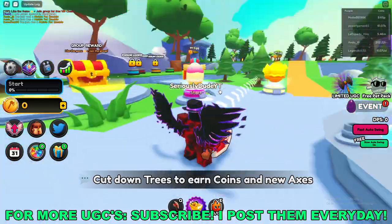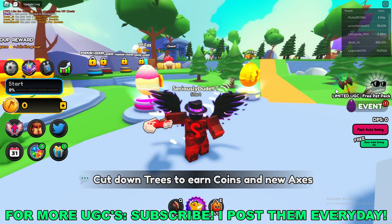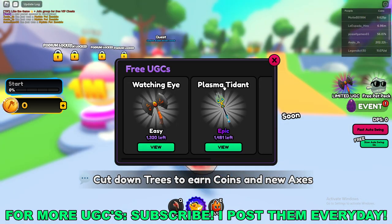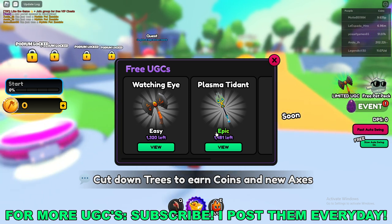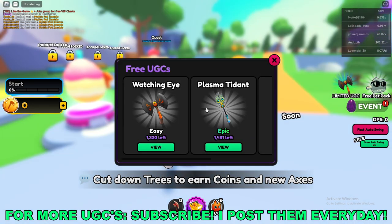Once you're here in game, to actually get this free UGC you want to go to the top right of your screen and click on this limited UGC button right here. Once you're here you'll see the Plasma Trident — just click View underneath it.